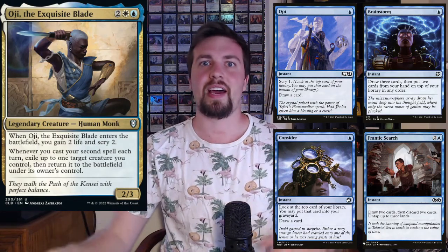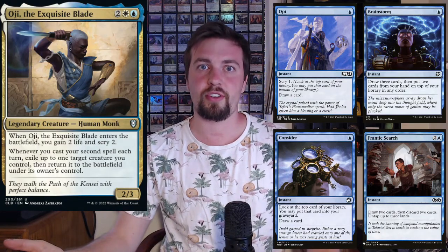The categories I'm talking about today are some additional ways to flicker, because you're going to want a lot of flicker effects in this deck. Then you've got cards that have good enter-the-battlefield triggers — cards that you want to be flickering — and then the one-off cards. One important note before I get into the nitty-gritty: you don't want a lot of cheap cantrips, especially instant-speed ones, so that way you can make sure you cast multiple spells during your opponent's turns and get extra flickers.